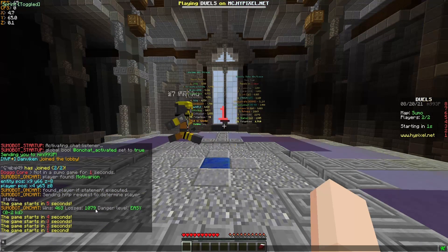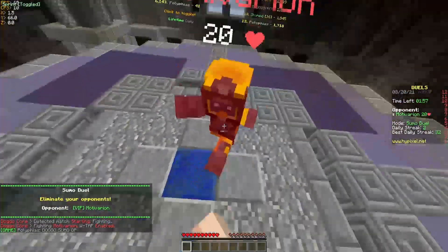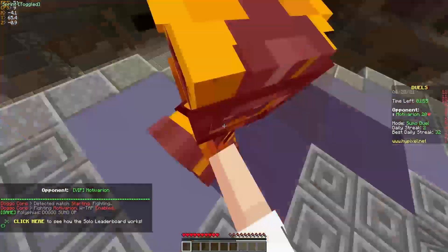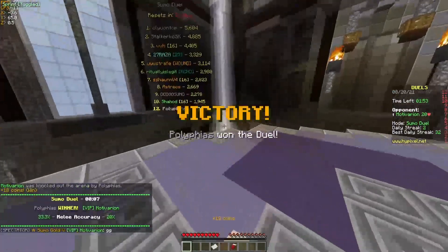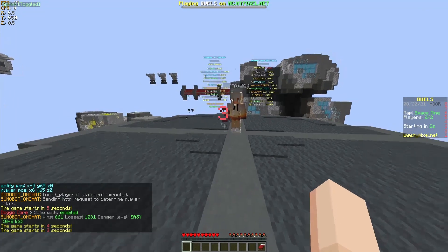You can see the stats right here. You no longer need the mod to enable the sumo walls — it actually comes built in. You just have to press N on your keyboard.